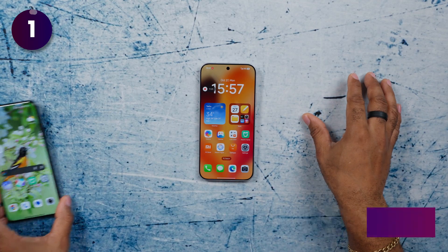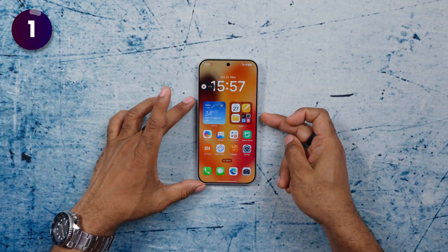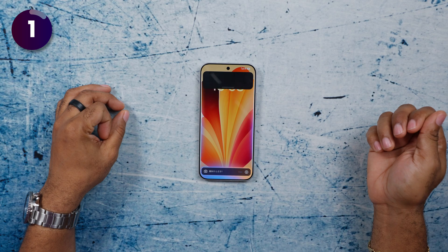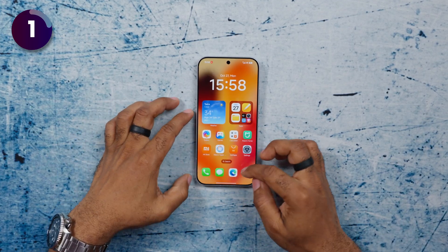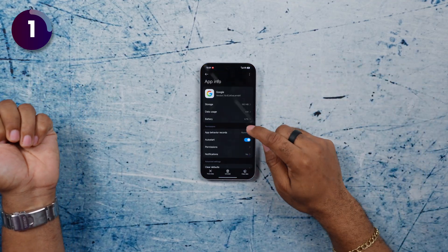Now here's how to enable Circle to Search on this smartphone. On other Android phones, pressing and holding the home button launches Google Gemini, but on the Xiaomi 17 Pro Max it launches a Chinese AI feature instead. We're going to swap that for Google Gemini. Go to the Play Store, install the Google app, and then enable Auto Start and No Battery Restrictions for it, just like you've done for other apps.